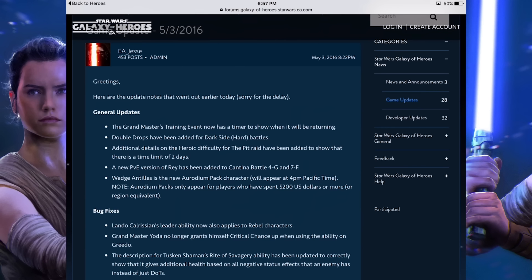The other thing, which I think is a bit weird, is Wedge Antilles is the new Aurodium Pack character, which will appear at 4pm Pacific Time. I've never heard of an Aurodium Pack, and a lot of you probably haven't either. Aurodium Packs only appear for players who have spent $200 US dollars or more, or the regional equivalent, on the game.